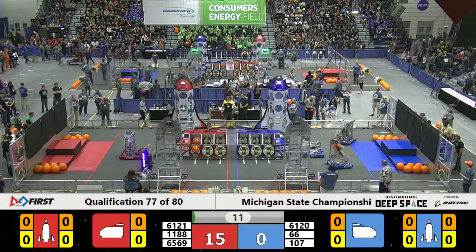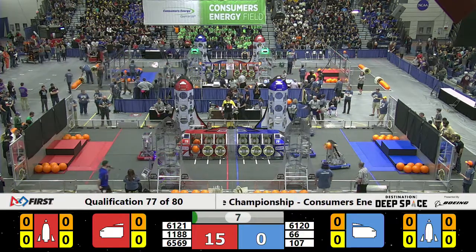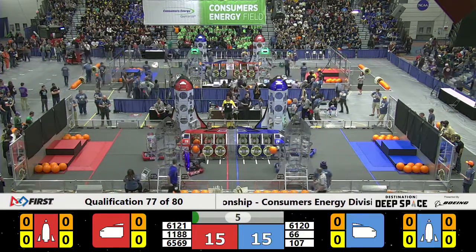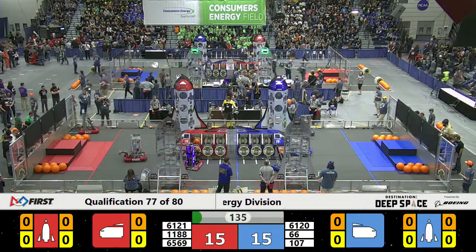We are off to the races. Royal Oak Ravens have a hatch panel in their grip. Their partner, 65-89. 69 takes it to the Red Alliance cargo ship and they place it with style.